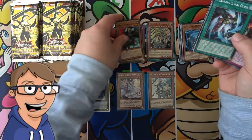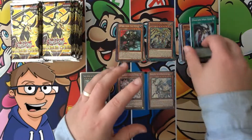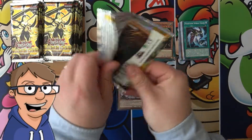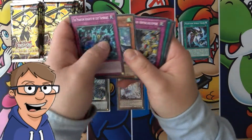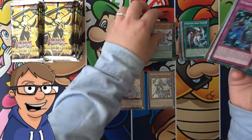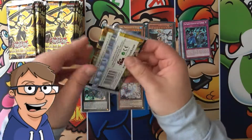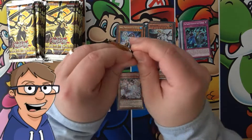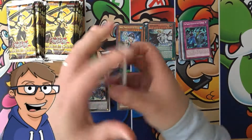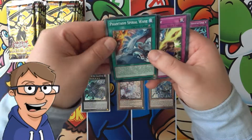Right about now we're just getting super rares and not that interesting super rares, so I don't think much of it, but there's still hope for this opening. Okay, another duplicate super rare right now. As I said in part one and part two, we can expect to get a lot of the same cards when we open as many packs. True King of All Calamities!